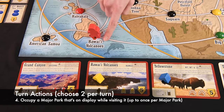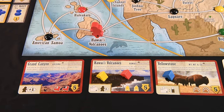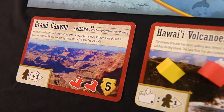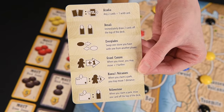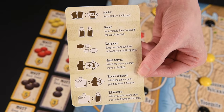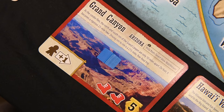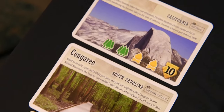Four, if you're visiting one of the displayed major parks, you can discard Trek cards whose symbols match to occupy it. It stays on display and other players can occupy it too. The same three major parks will be on display the entire game. When you occupy a major park, you get a special ability — some of these are one-time events, while others last the entire game. By the way, major parks don't count toward the five park cards needed for a player to end the game.